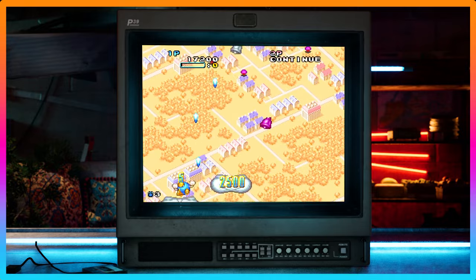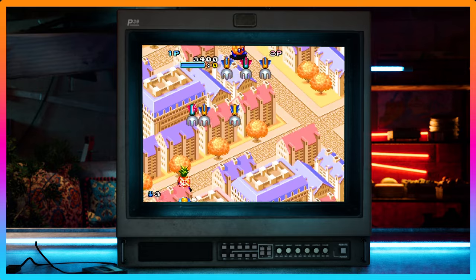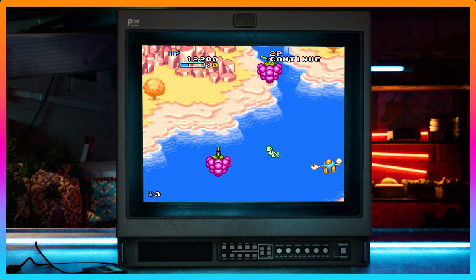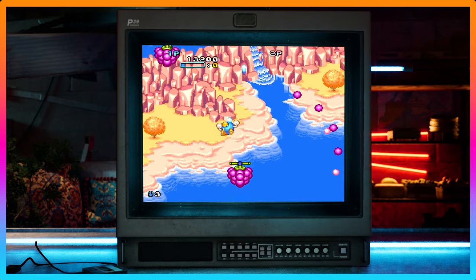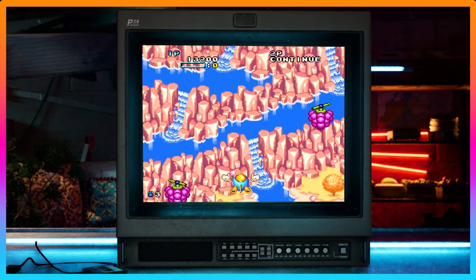Pop'n Twinbee had an upbeat, catchy soundtrack not usually associated with shoot-em-ups, giving the game a very light-hearted tone. It flipped the shoot-em-up genre on its head to the point where fans coined its own genre — called the 'cute em up.' That's right, cute em up.